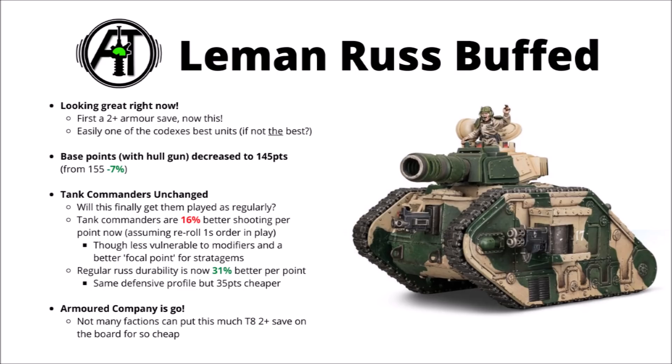6 Demolisher Tanks will now cost you less than 900 points — that's a pretty crazy 72 wounds worth of Toughness 8, 2+ save goodness. While they certainly have their weaknesses — speed, range, and being tagged in combat — for things that they do manage to catch out in the open, they are going to absolutely obliterate just through weight of fire.